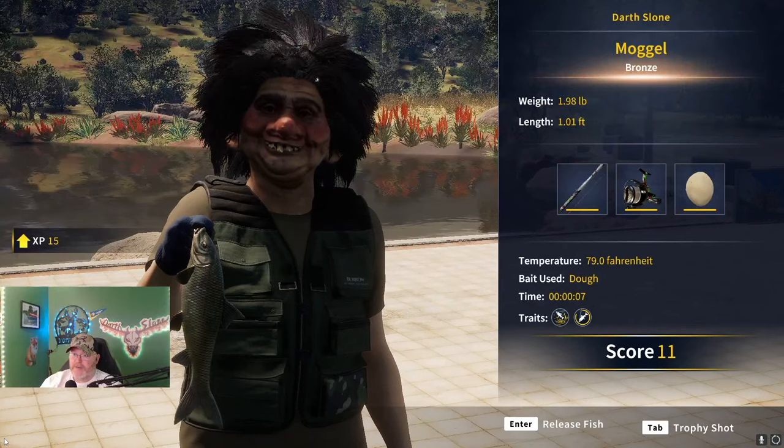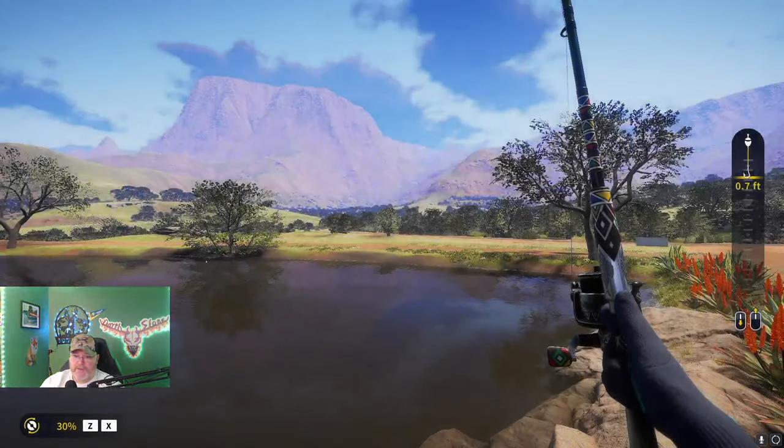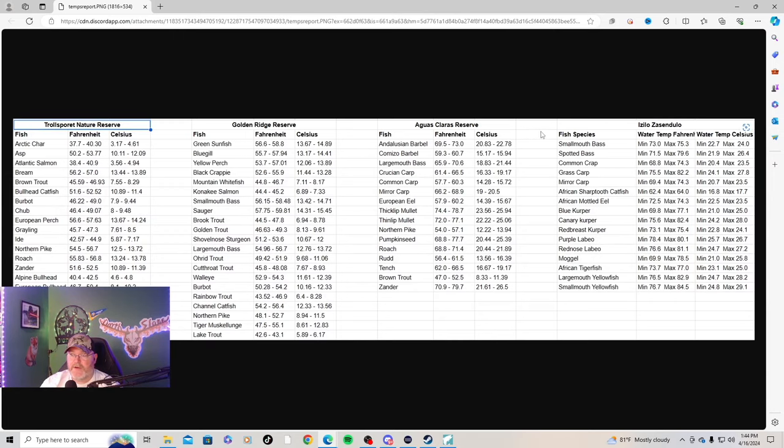All right, there is a bronze Mogul at 79 degrees - which is another thing we need to discuss: what are the desired temperatures for the Mogul? If we go over here to South Africa and look up the Mogul, it shows 69.9 degrees to 78.5 degrees, so that's about a nine-degree range. It's still early and not a lot of data to go off, but that gives you something to aim toward. You want to be somewhere in that neighborhood for temperatures.